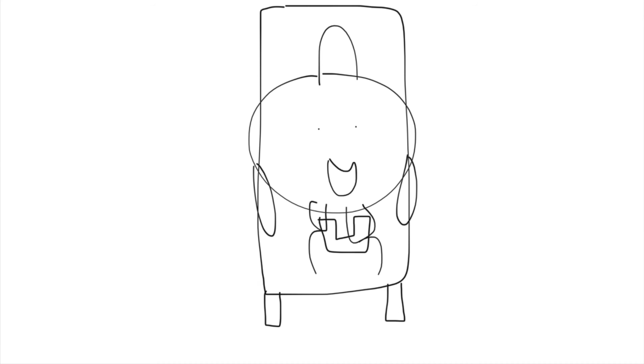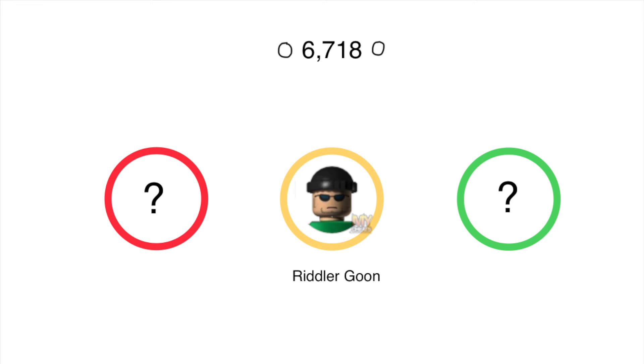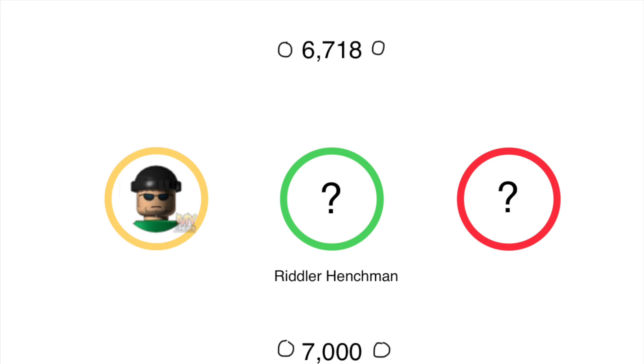Now let's find Riddler Goon. Here it is — I always want to play a bad guy in this game. He used to be a goon in my video game and the Lego Batman video game, and he used to be in Riddler stories in the Lego Batman series, along with Riddler Henchman. Now let's buy Riddler Henchman. I don't have enough coins to buy Riddler Henchman — it costs 7,000 coins, so I have to complete the story mode levels until I can buy something at the shop.